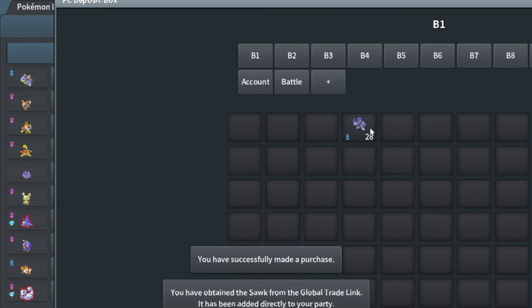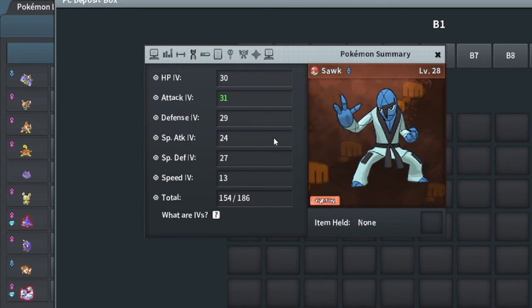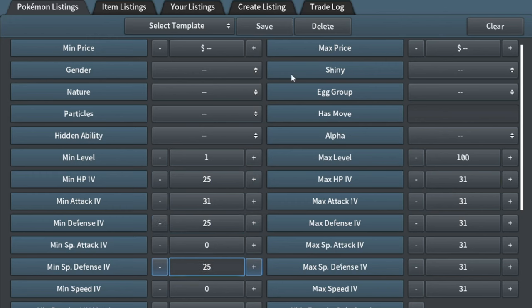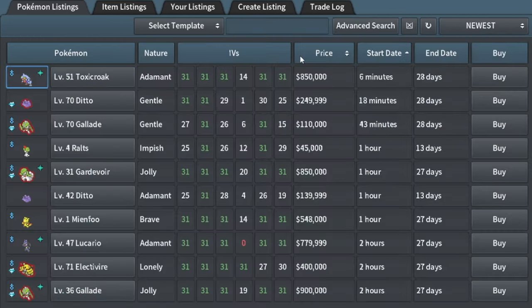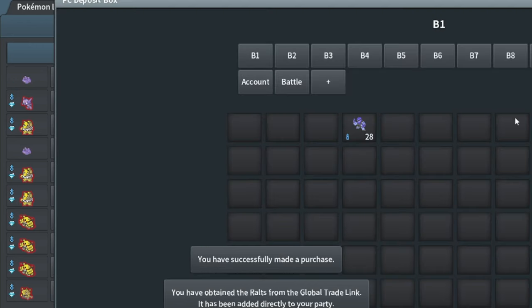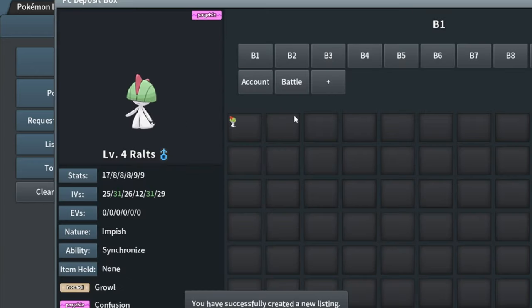I've got this Snorunt which is really, really good — I got it for 3k. 31 attack and 25 plus in defenses. This will sell for a lot — probably 30k at least. For a Humanoid I'd probably list it for 35k to be honest. Yeah, it's up for 45k. And that's Ralts too — I'm going to buy that because it's Ralts. Looks like 50k, so I'm going to sell for 45k where that Ralts was, and that Ralts is going to go up for 60k because it's really good.